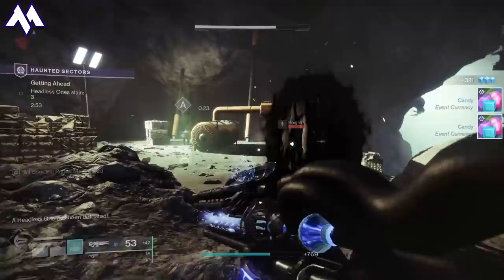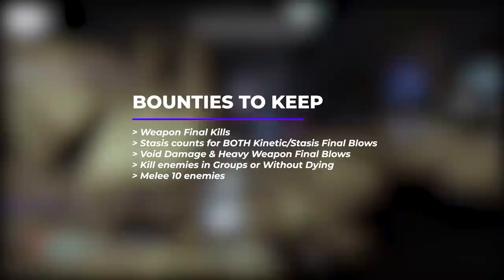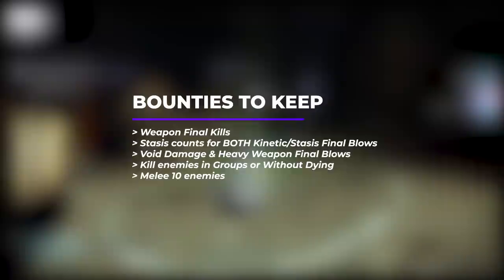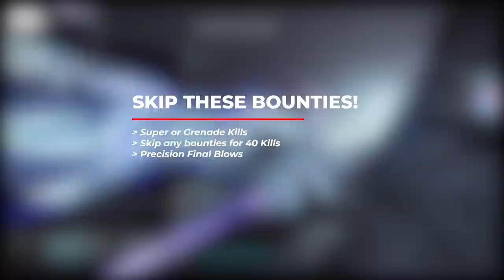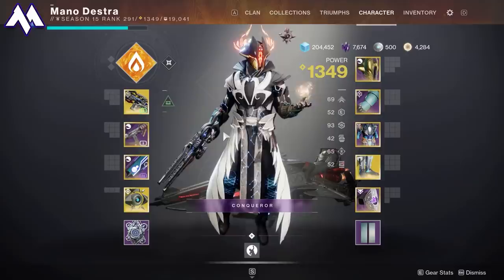Focus on weapon final kills — usually 20 to 25 — especially stasis or void. Also prioritize bounties that say kill groups of 3 rapidly 10 times, or melee 10 enemies. Bounties to avoid: skip ability final blows like supers or grenades, as they take time to build up and your teammates may steal the kills. Also skip any bounty that calls for 40 final blows — it just takes too much time. The good bounties are easy to complete in the first couple minutes of a Haunted Lost Sector run.